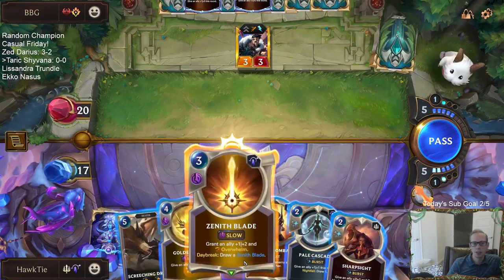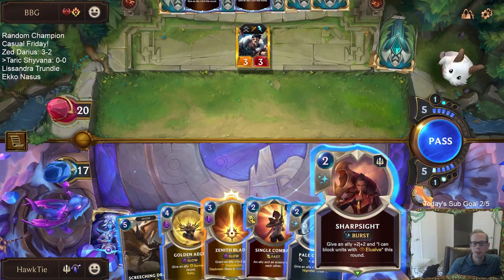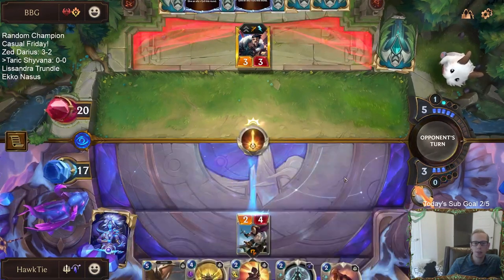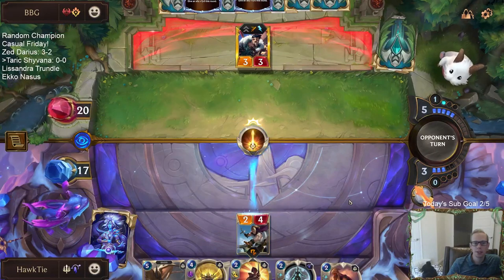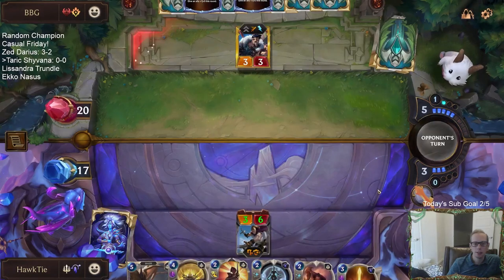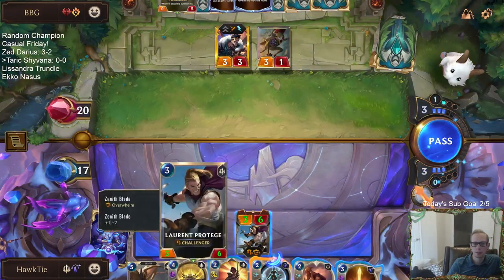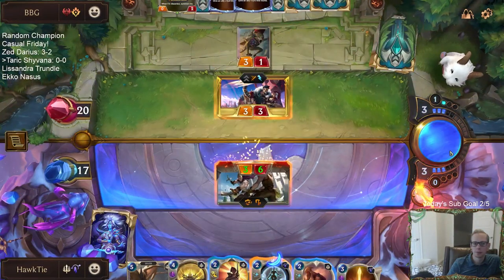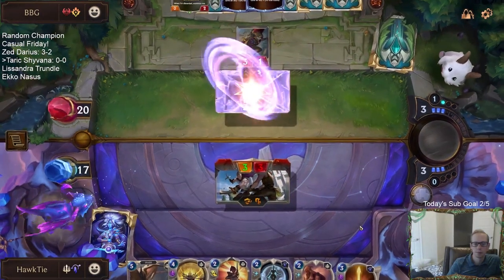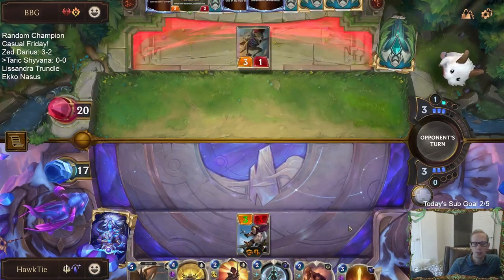We can go Screeching Dragon but I think I may just play Zenith Blade — Screeching Dragon doesn't have any protection available yet, but Zenith Blade just replaced itself, drawing a Zenith Blade out of the deck, and now we have a good three-six Challenger. We still get to kill Draven.